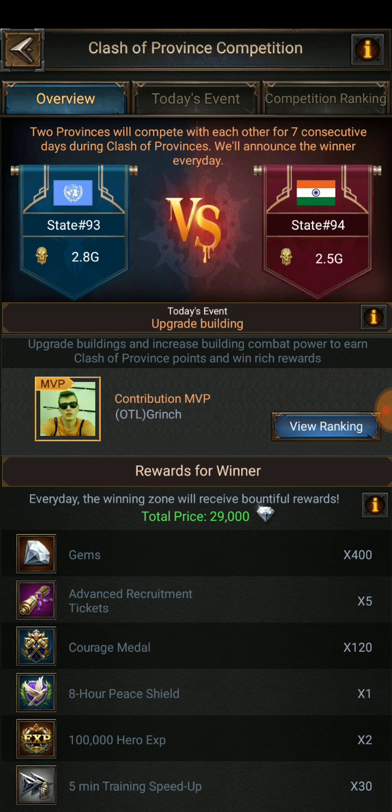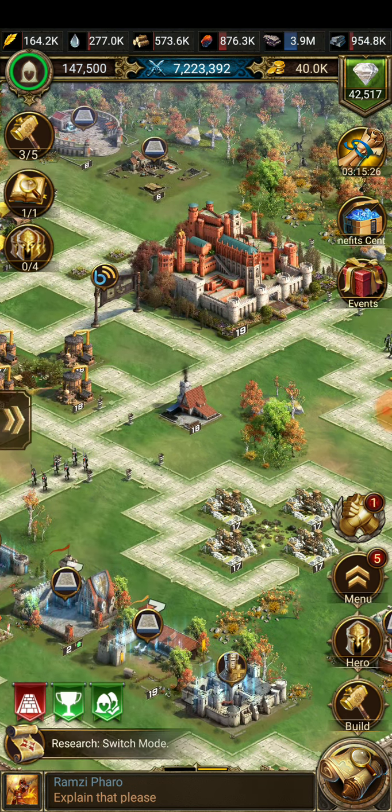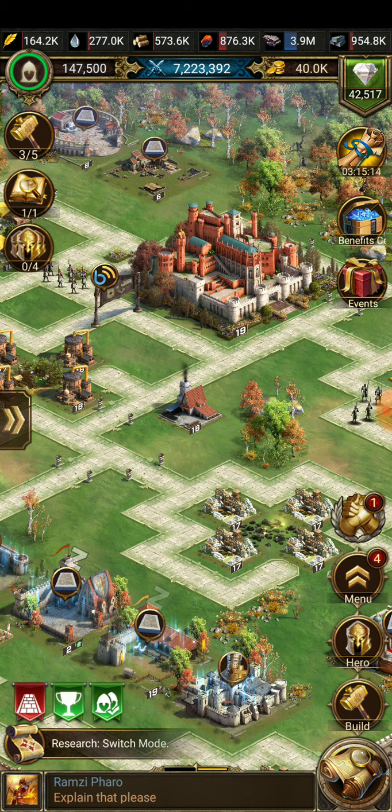I say that, guys, because I have literally bought Project Hero one time, as well as one construction worker for the $5, totaling $30 in my own personal cost, and I'm consistently top five in my province in Clash of Provinces. I'm sitting at Castle 19, and I want to show all of you exactly what I do, how you can easily beat me, especially if you spend money in the game. Stay tuned for the advanced version of this day in the future, as well as all the Clash of Provinces videos. Let's get started.